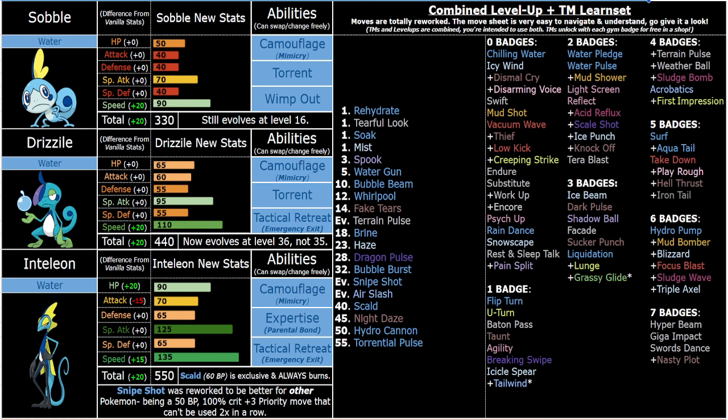Drizzile and Sobble are also strong with Torrent — really strong and fast for early game. Drizzile is very quick. Torrent plus Endure Berry plus Petaya Berry is incredible, because with Move Learner, Endure strats are just overall much more consistent and easy to use versus AI — it's really easy to just get that strong Endure, plus one Special Attack or plus one Speed plus Torrent boost. And that early game Terrain Pulse is a killer. Setting up Terrain with somebody else and switching into your Drizzile is awesome.